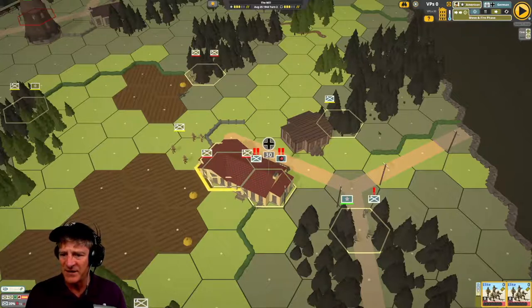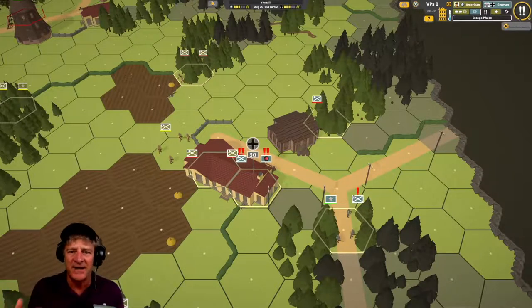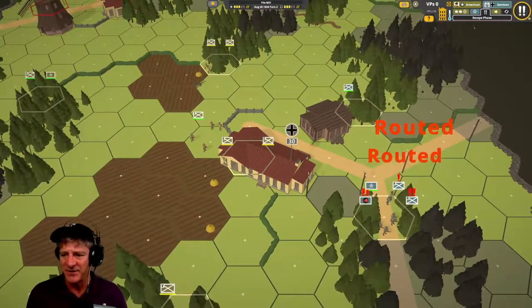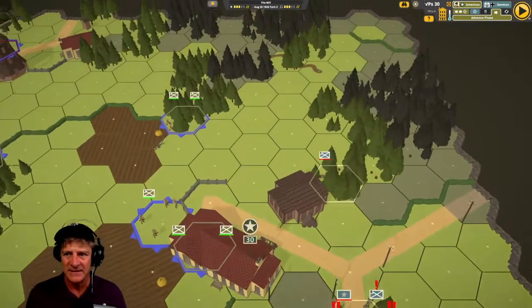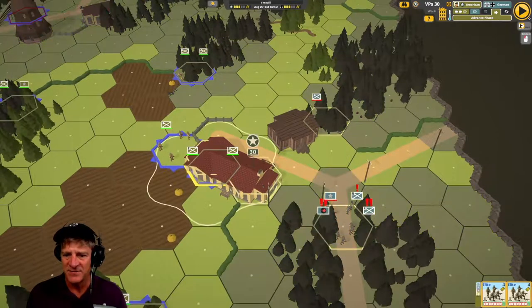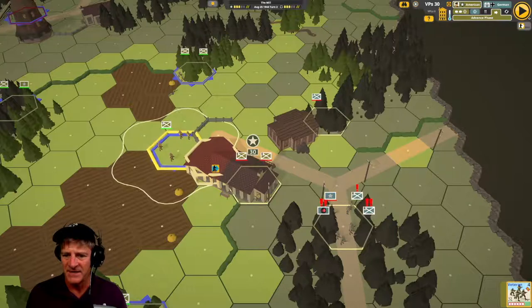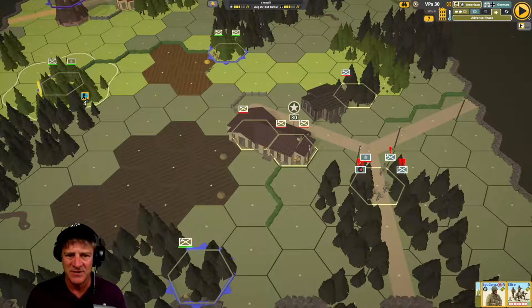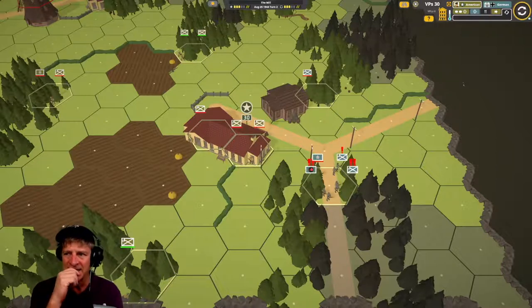They can't move — that will have to be an advance after combat. I think we can take the building and win. In this first scenario, it's not designed to be particularly hard. The Germans have completely routed and are running away. We got 30 victory points. We advance our unit right into the building, advance another unit inside, and bring another unit up for good measure. That ends the scenario — and we got it.